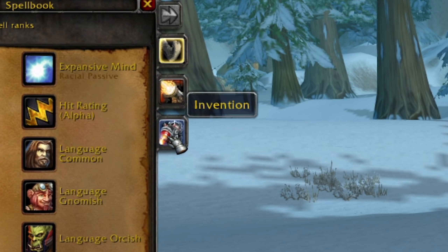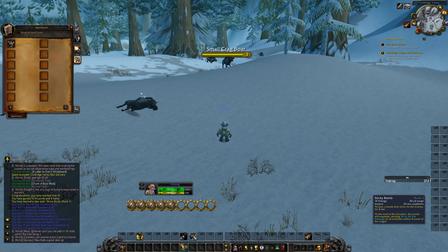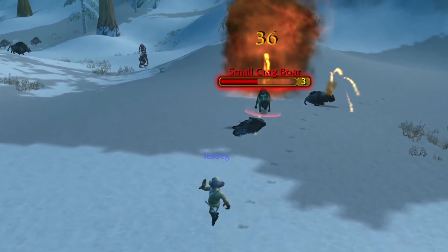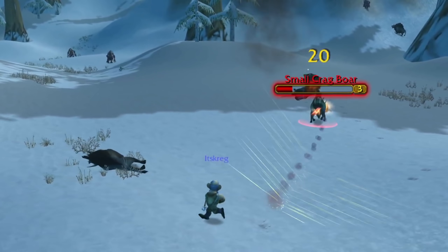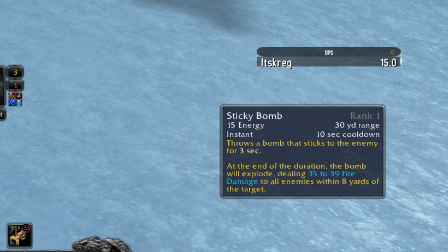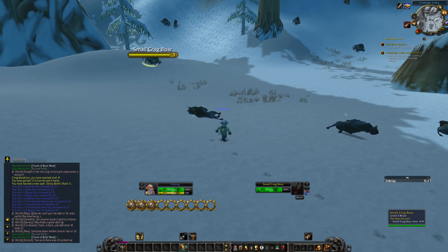Level four! We got Sticky Bomb in the Invention tree. Sticky Bomb throws a bomb that sticks to the enemy for three seconds — at the end of the duration the bomb explodes dealing decent fire damage to all enemies within eight yards. It's instant, 15 energy, 10 second cooldown, 30 yard range. That took off half its health just like that, and it's AoE — that's going to be really really good.